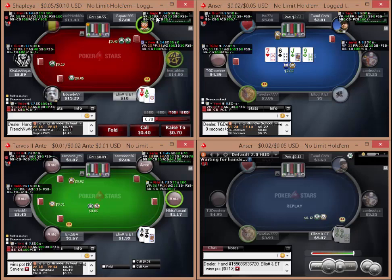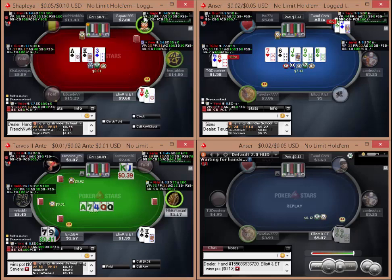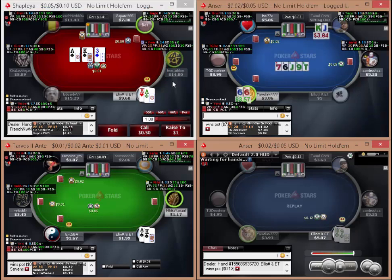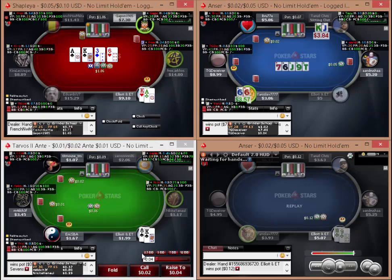I'm going to flat with my ace-king. It's a 36-7 so they're a raising range. If it was an aggro reg then I'd be raising for value. This is interesting now - they've bet half pot. I'm going to call and then I'm going to raise the turn, I think.